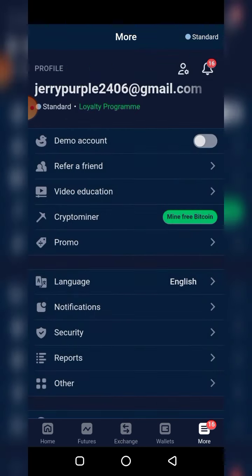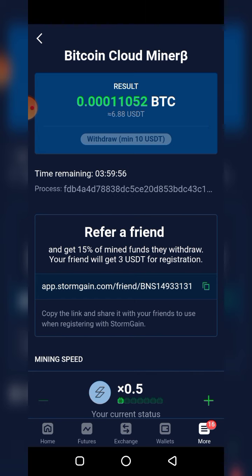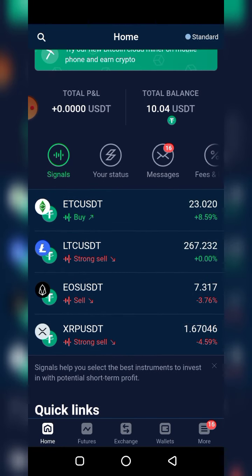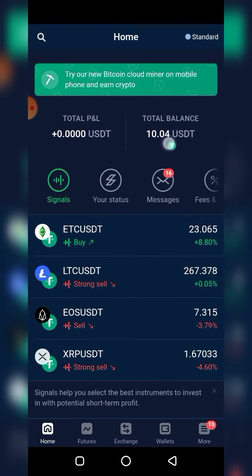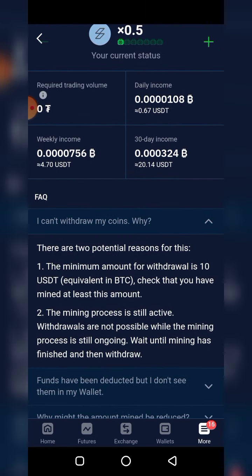To get this Bitcoin - or USDT - all you have to do is activate your cloud miner every four hours. You can't withdraw until you have hit the minimum of 10 USDT. By activating, you just click here and it starts. Once the timer comes down to zero, you activate again. As you can see from my total balance, I have got ten dollars - I have been able to mine ten dollars before doing this video. I wanted to have some sort of proof before going into it.